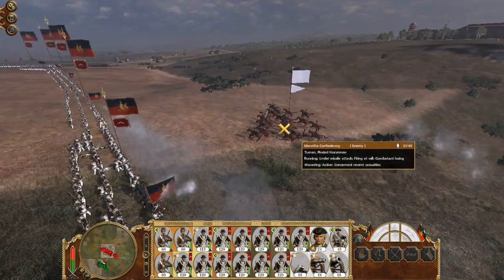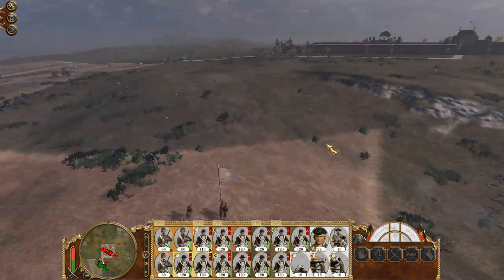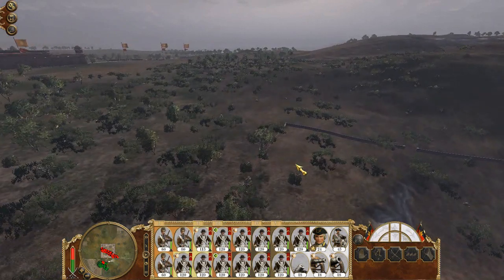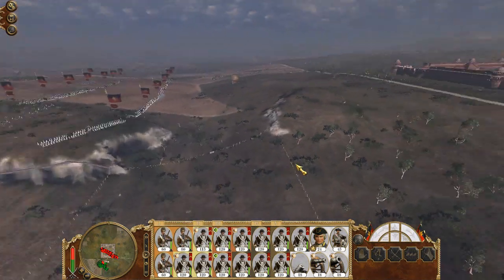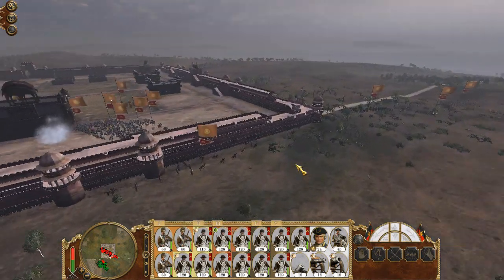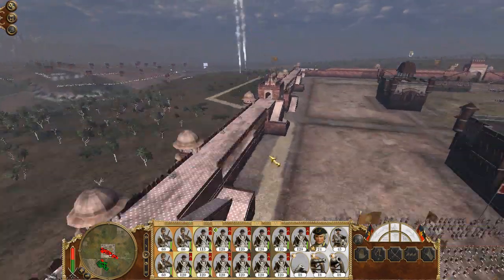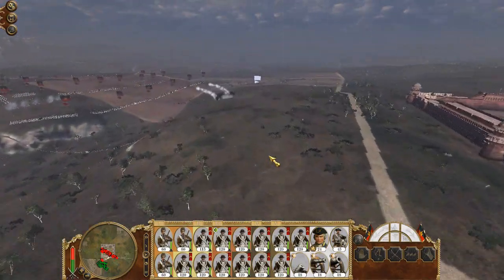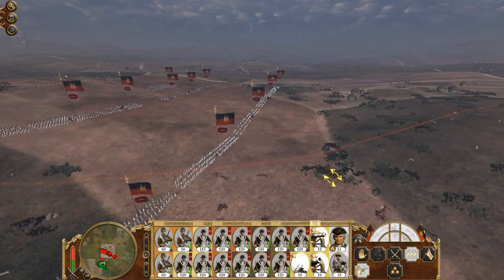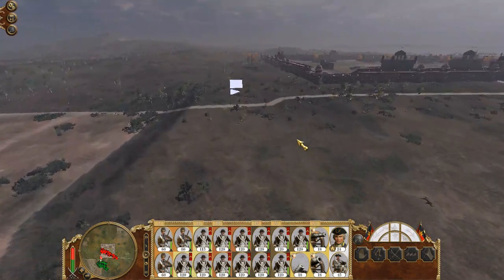Did they really try to skirmish with my men? Why is there just a massive fence around here? Any other suicidal charges? I don't think so. Find new targets — you can just get yourselves into a group, just so it's easier for me to manage.